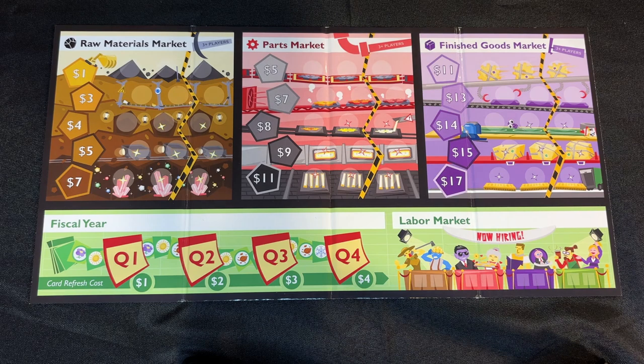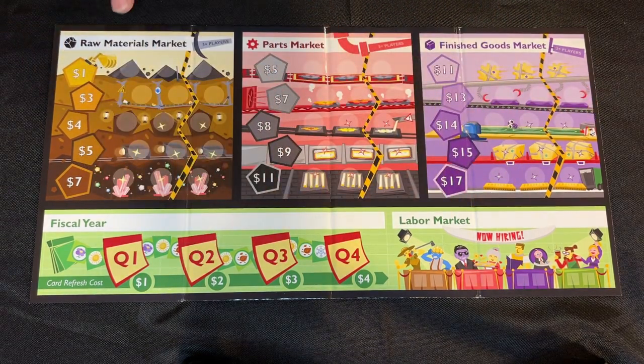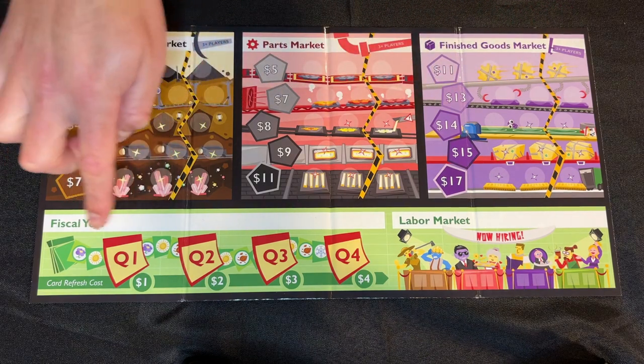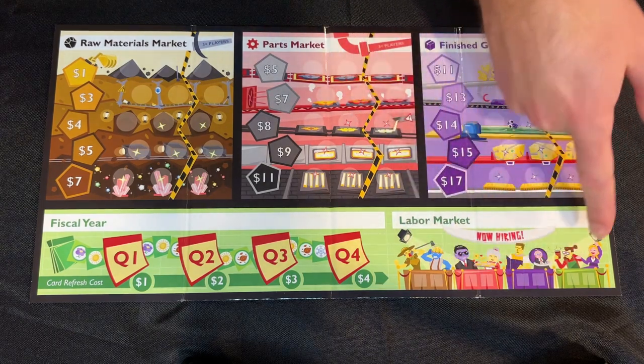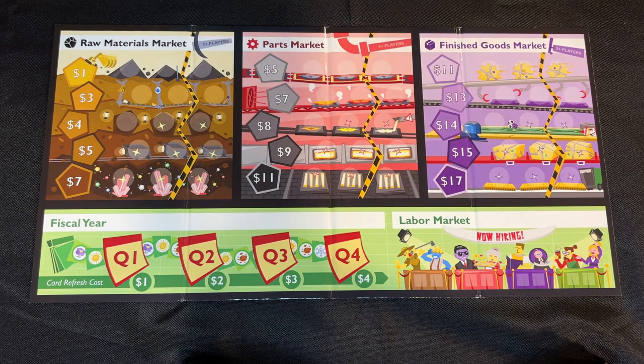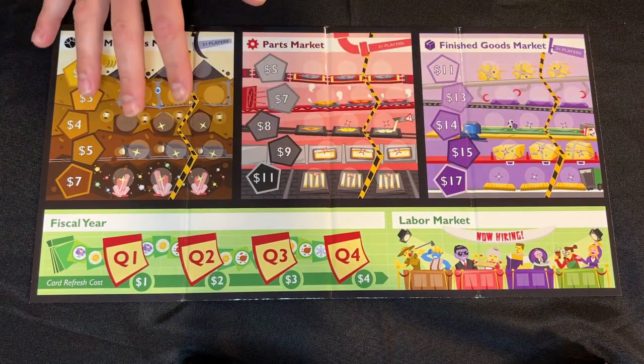Let's begin by setting up the game. To start, you're going to want to grab this marketplace board and put it in easy reach of all players. There are three major compartments to this marketplace board. At the top, you have the resource markets. At the bottom, you have the fiscal year tracker and the labor market. The labor market is part of the Worker Wars expansion, and we'll be talking about that in another video.